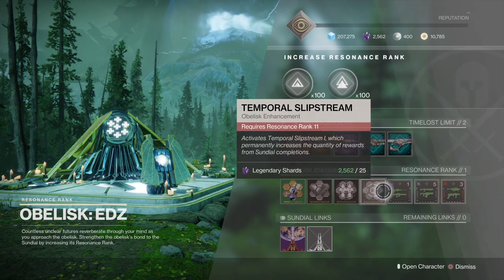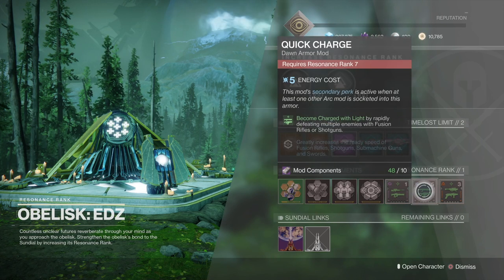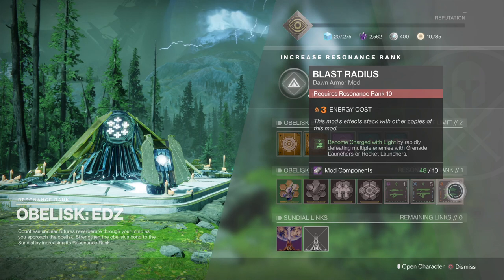As for mods, we've got Precisely Charged, which means you become charged with light by getting multiple rapid precision final blows with linear fusion rifles and sniper rifles — but that's minus 10 discipline. The next one is Quick Charge, which has a secondary perk that greatly increases the ready speed of fusion rifles, shotguns, submachine guns, and swords — that only becomes active if you've got it slotted with an arc mod in the same piece of armor. The main perk is becoming charged with light by rapidly defeating multiple enemies with fusion rifles or shotguns. And the last one is called Blast Radius: become charged with light by rapidly defeating multiple enemies with grenade launchers or rocket launchers. They're all 10 mod components each to buy.